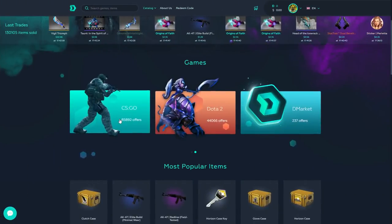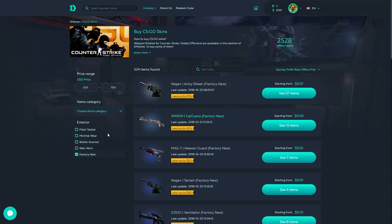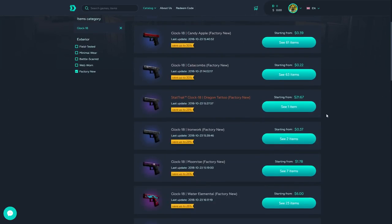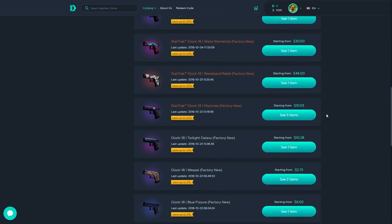What's special about DMarket is their 0% market fee. This means that if you sell an item for $10, you get to keep the $10. DMarket takes nothing. I asked them why they have it this way and their response was that they want a lot of users to use their market first, which means for now there is no market fee, so you can buy and sell items without worrying about losing any extra money.